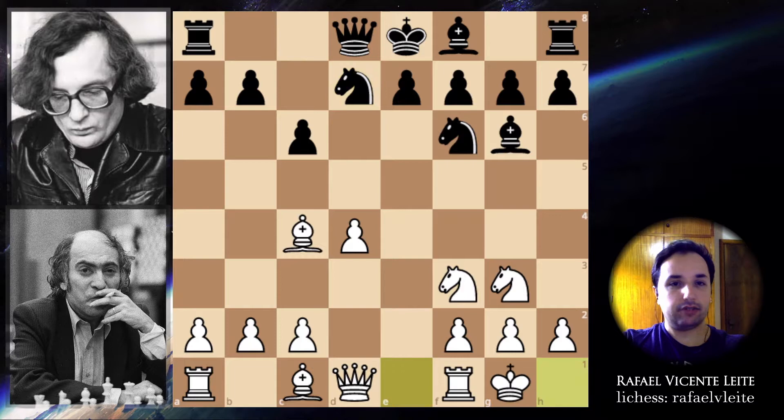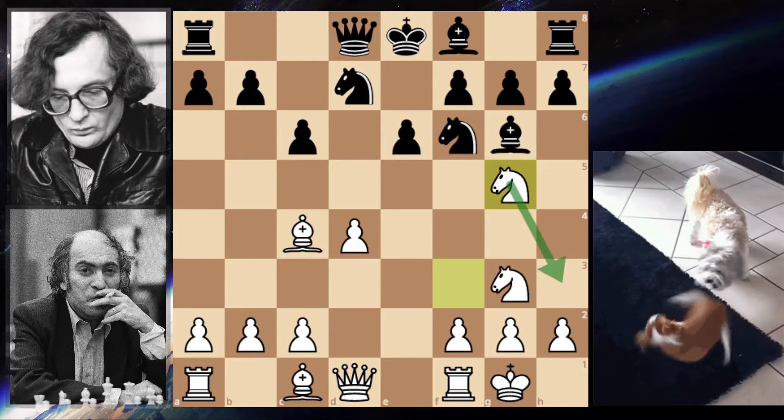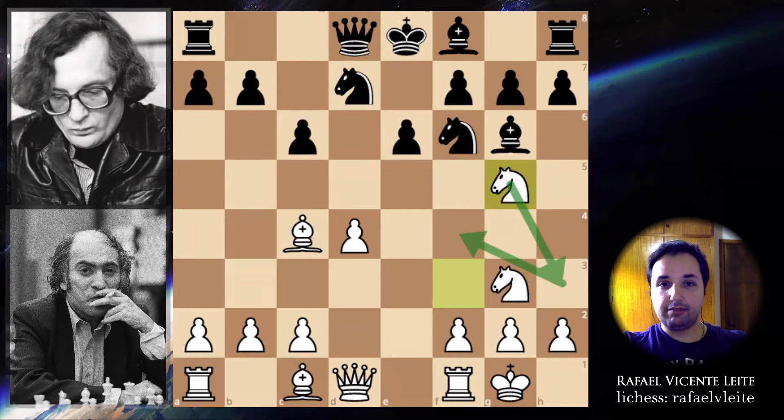And e6 now — you want to develop this bishop so you can castle. Mikhail Tal makes already an interesting move: knight to g5. The idea of this move is to make this maneuver to f3 and then to f4 — already an interesting idea. Black pushes h6, kicking this knight from here.